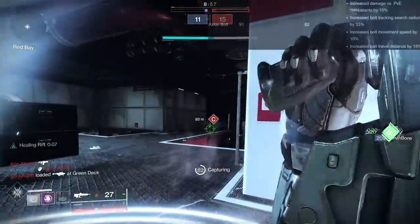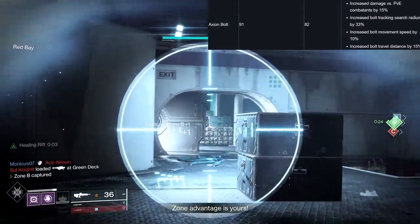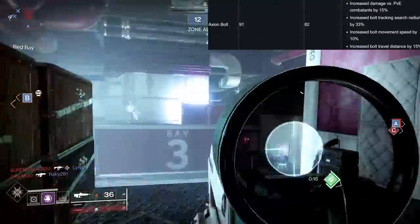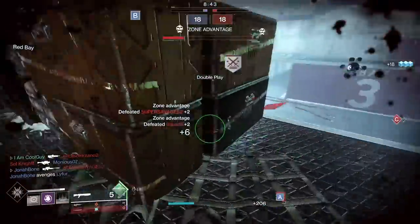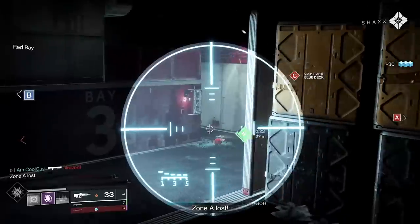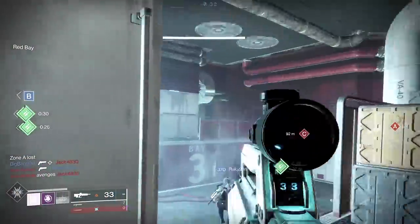With the Axion Bolt, they increased the damage versus PvE combatants by 15%, increased the bolt tracking search radius by 33%, increased bolt movement speed by 10%, and increased bolt travel distance by 15%. There's a lot to like there. All of these tests are done with tier 10 Discipline max — 35-second cooldown. I took the base, then added one mod after the other to start getting some total times.